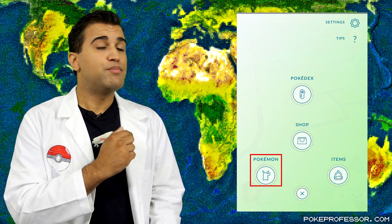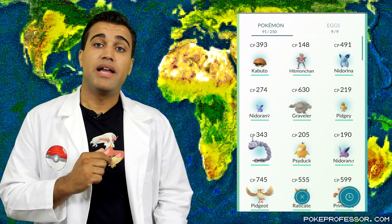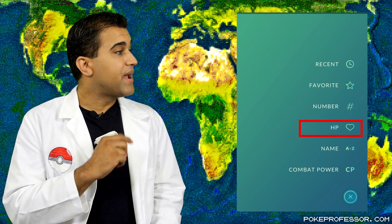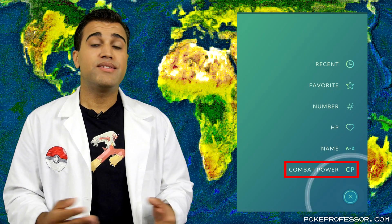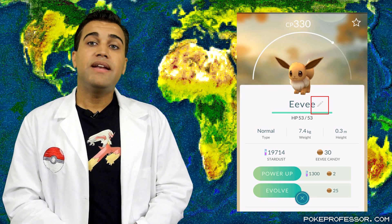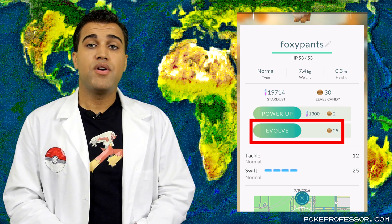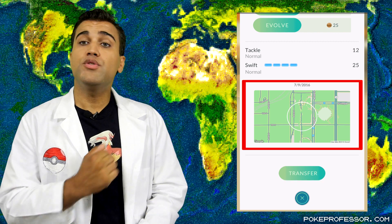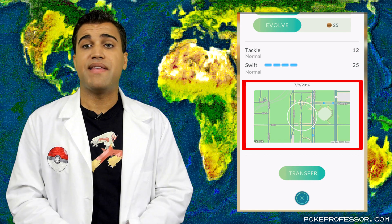The last menu item is Pokemon. In here you can see all Pokemon you currently own. The sort bubble lets you sort them by most recently caught, favorites, their number in the Pokedex, their HP, their name, or by CP — Combat Power. Clicking on a Pokemon lets you see its information, make it a favorite, change its nickname, power it up, evolve it if it has a second or third stage, or transfer it to Professor Willow. It also shows you where you captured the Pokemon, in case you want to capture more or tell a friend where they can find that Pokemon.